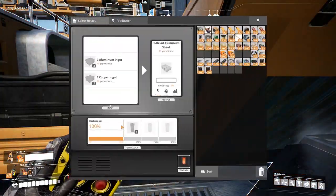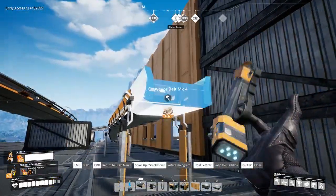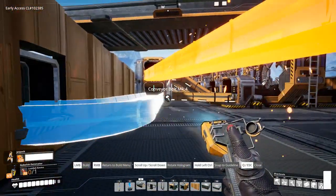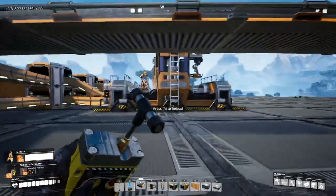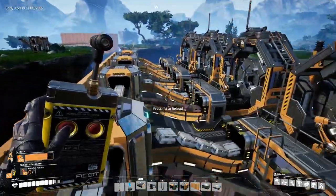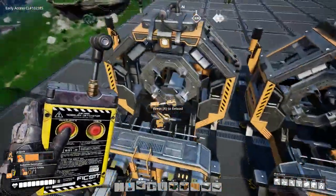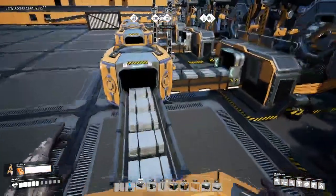The automation of Alclad aluminium sheets requires inputs of aluminium ingots and copper ingots that feed into an assembler, producing 15 sheets per minute at 100% efficiency. Select the recipe, apply power, and then send the finished product into storage or to another machine.